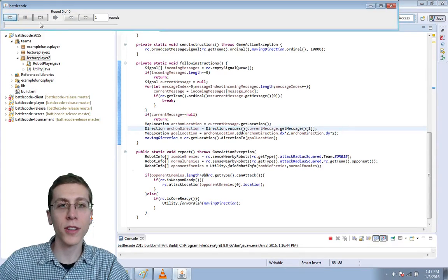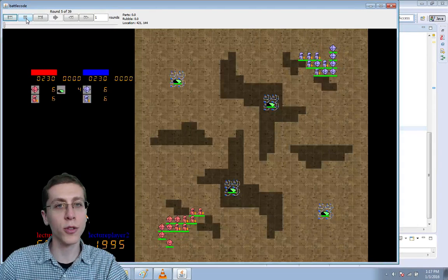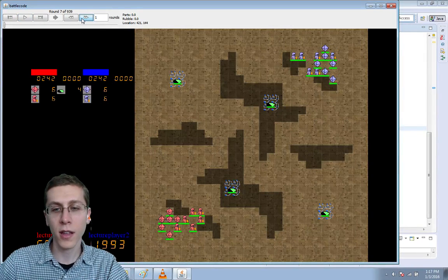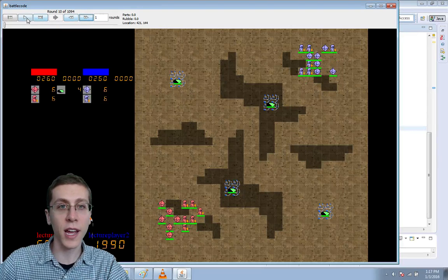There are more intelligent ways to make the leader wait for his troops. For example, the troops could signal their locations and the leader could then pick up on those locations and wait only if people are lagging behind. This is the simplest way that I can think of right now, though.